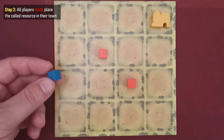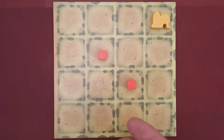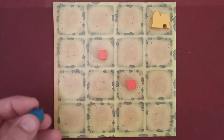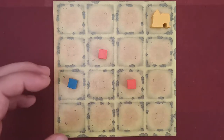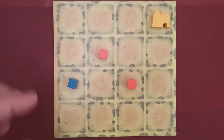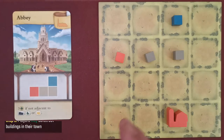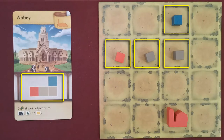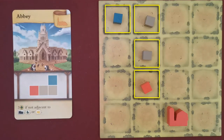After all players have taken a cube of the called resource from the supply, they must add it to an empty square in their town — a square with no other resource and no building. Placement does not have to be adjacent to anything, so a cube could go anywhere empty. If anything in the game calls for adjacency, adjacency can only be traced orthogonally and never diagonally. In the next step, all players simultaneously may construct buildings if their placed resources match a pattern on any building card or their monument card. A pattern matches even if it's rotated, mirrored, or both.